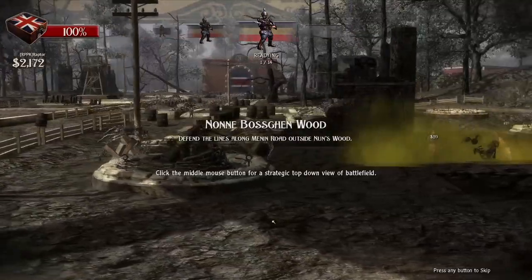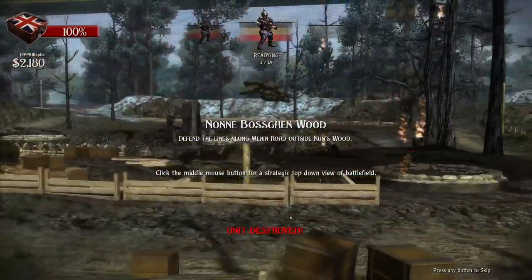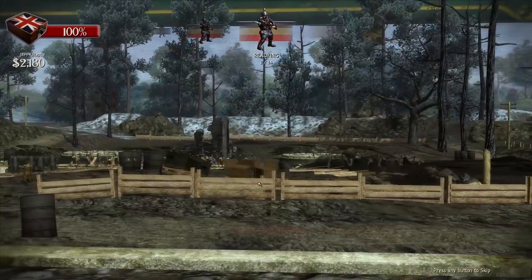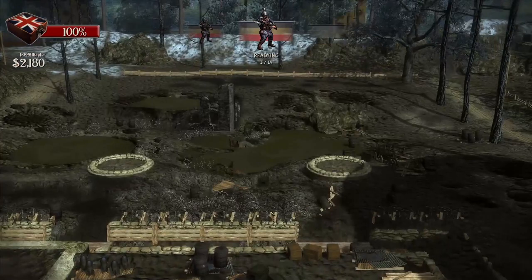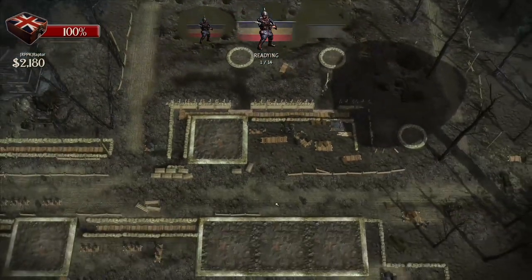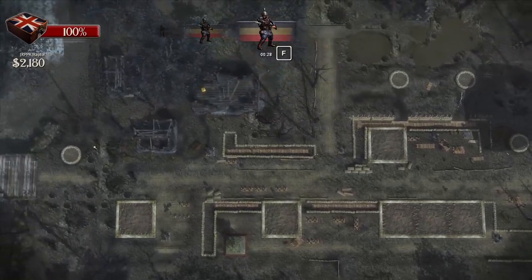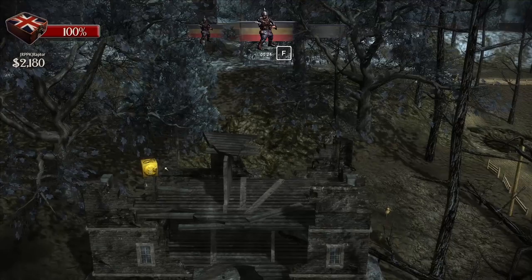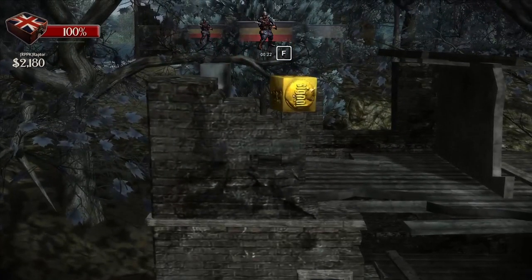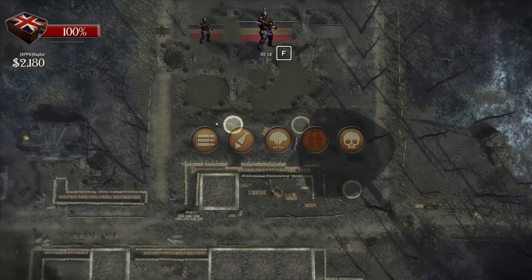Now we have gas. Click the middle mouse button for a strategic view of the battlefield. Interesting — that might be a good way to launch those barrages. Let's see. We've got some new stuff to play with. Boxes on the left. There's like a dice hidden somewhere.